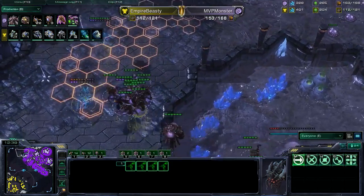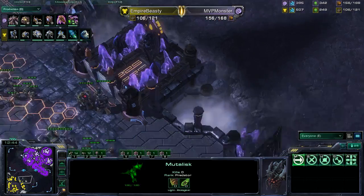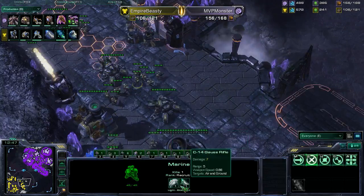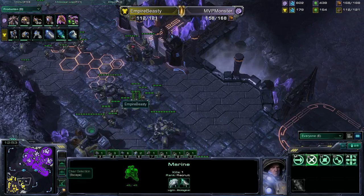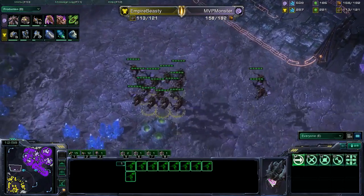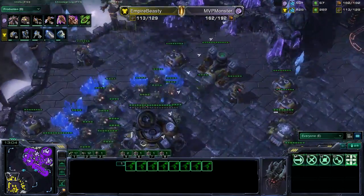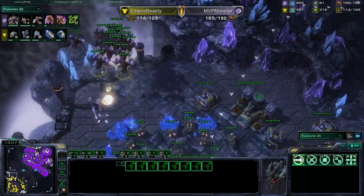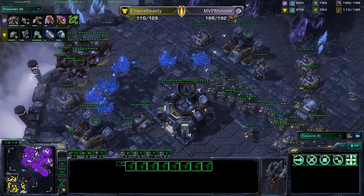On the map, does he have any mutas? Yes, he does — there are actually 13 mutalisks on the map right now. They're going to make their way across and should be able to deny these banshees as soon as they get there. The overseer is going to be in position as well. Let me take a quick look at upgrades: Beastie Cutie is sitting on 1-1 for his bio units, centrifugal hooks on the way from Monster, and we also see missile attacks level two.